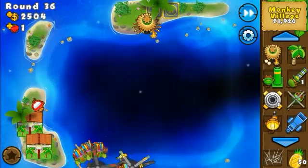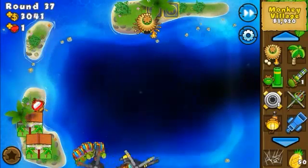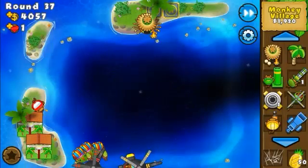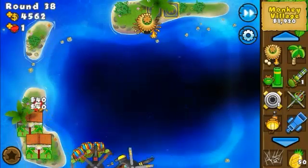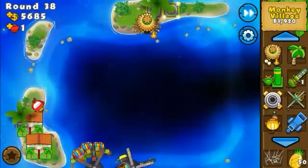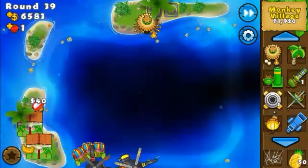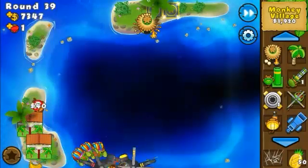I'm starting to get less and less cash because I've only got two farms. I think the village in that position can pop the camo leads — yes, beautiful! We didn't have to do anything weird. Now we need to be careful about the ceramics at the end of round 39.